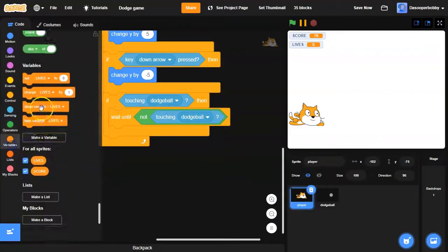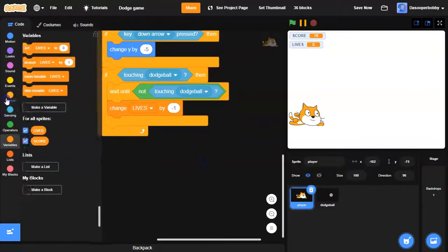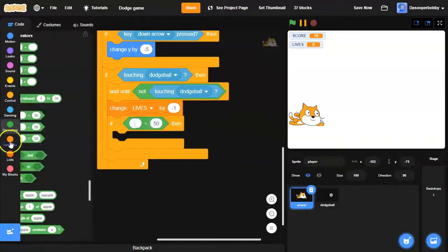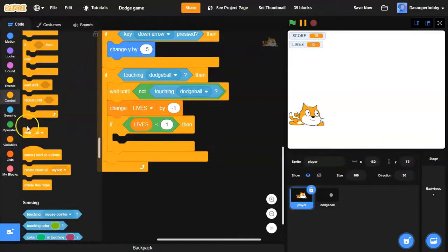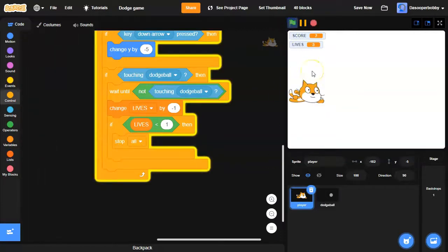Then I'm going to change lives by negative 1. If the lives are all lost — so if lives is less than 1 — then I'll stop all, which means the game is over.